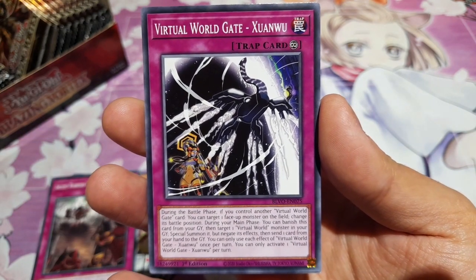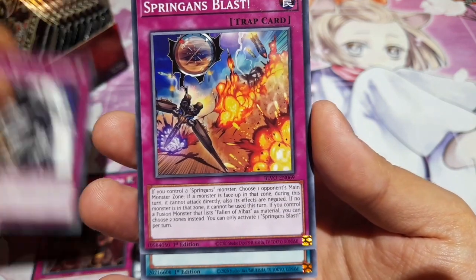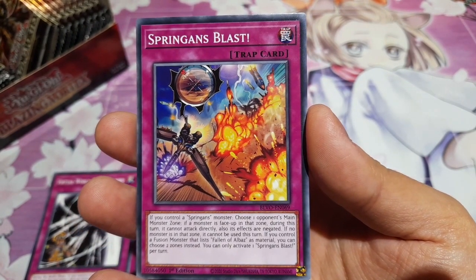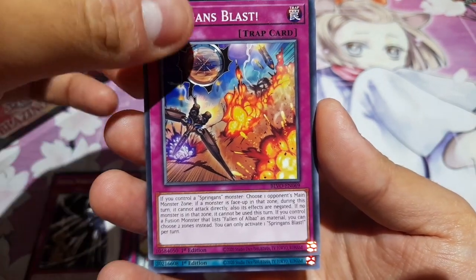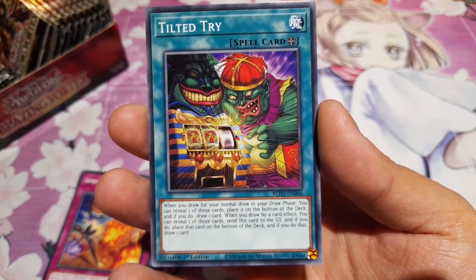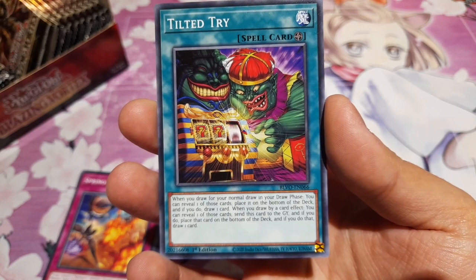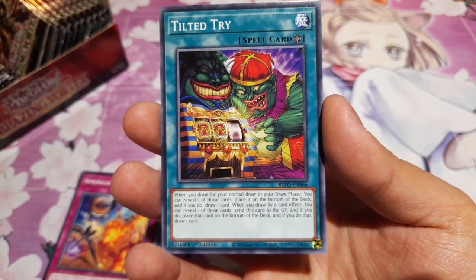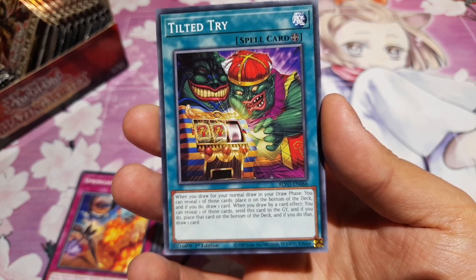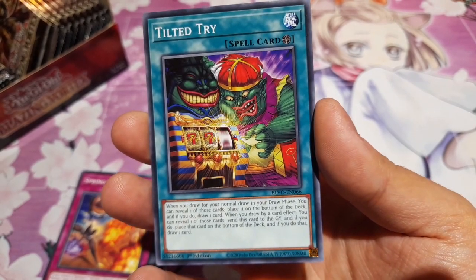Virtual World Gates — Xuan Wu — another continuous trap card that will help your Virtual World monsters. Springens Blast — another new archetype in this set. The Springens look pretty cool and they work with Fallen of Albas as well. Then we have Tilted Tri — it's got Pot of Greed and the 777 thing. When you draw for your normal draw in the draw phase, you can unveil one of those cards, place it on the bottom of the deck, and draw one card. When you draw by a card effect, you can unveil one of those cards, send this card to the graveyard, and draw one card. Lots of drawing with this field spell.